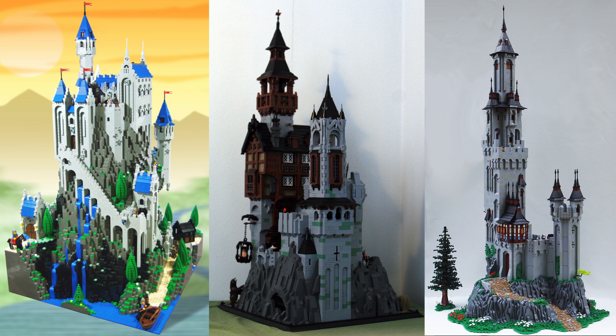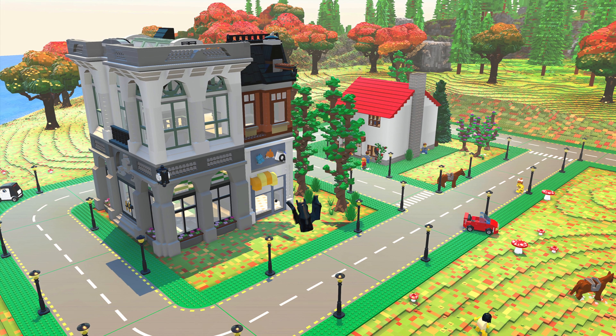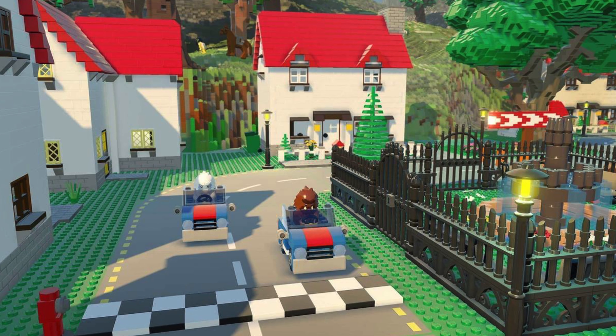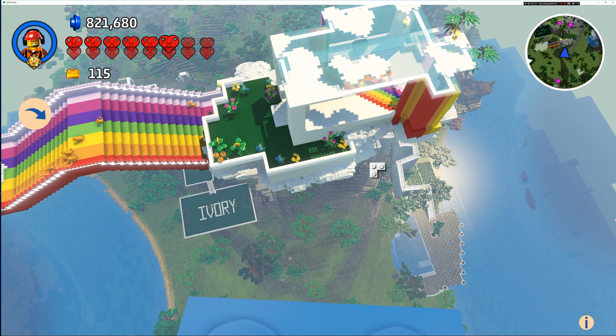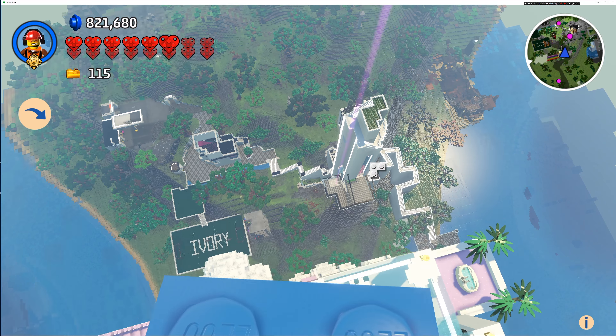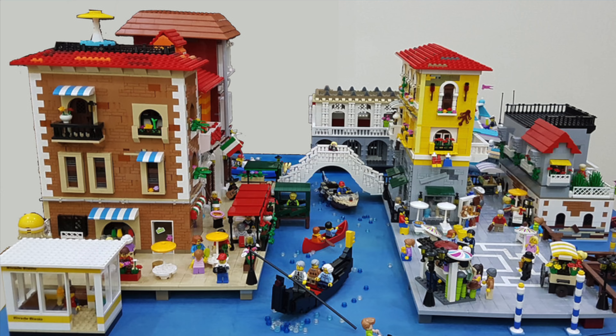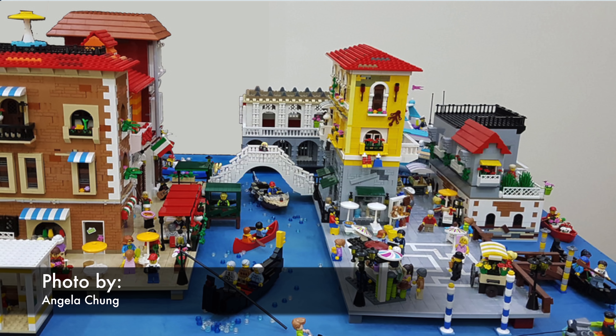Let's say you want to build a castle. Instead of just flattening a huge area, why not tuck it into the mountains? The landscape should enhance your buildings, not get in the way. For some things you will need a large flat surface, if you want to use the road plates, for example. Remember you don't need to build on the ground. You can build an entire city in the clouds, or in the trees like the Ewoks, or you can build a city in the water like Venice.